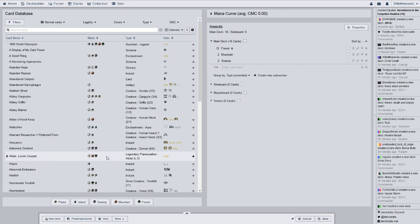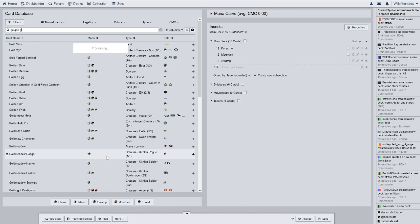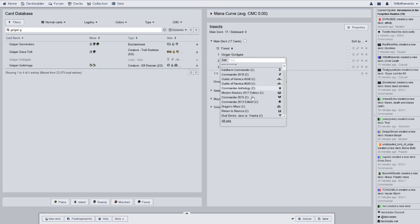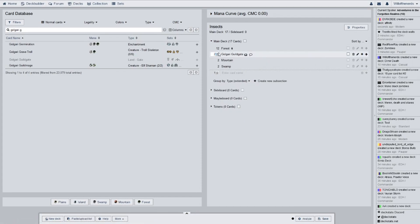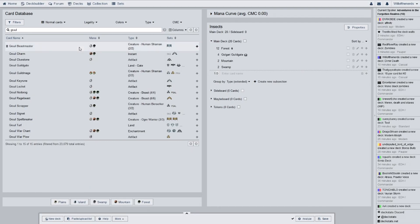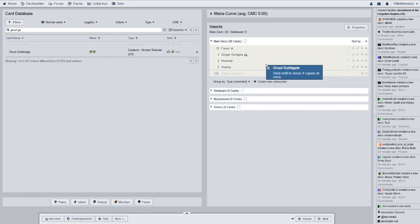We have a playset of Golgari guild gates — they're actually all from the same set, which is Return to Ravnica, four of them. And then we have four Gruul guild gates, which look like they might all be from the same set too, and they are — these are from Dragon's Maze.